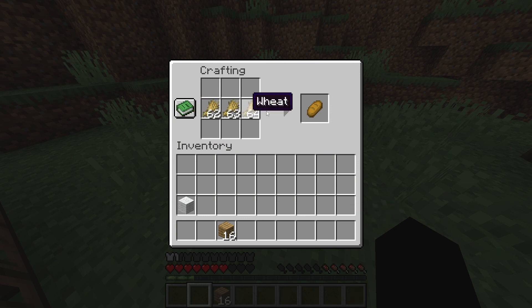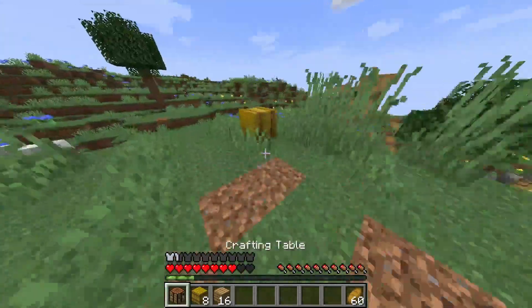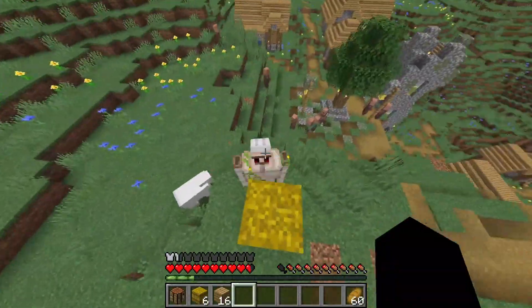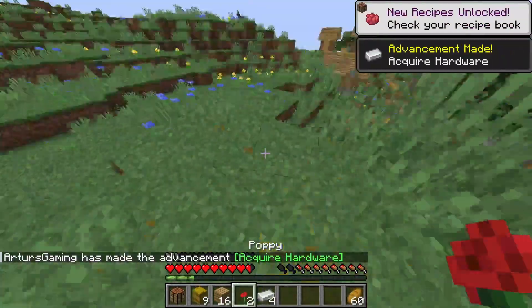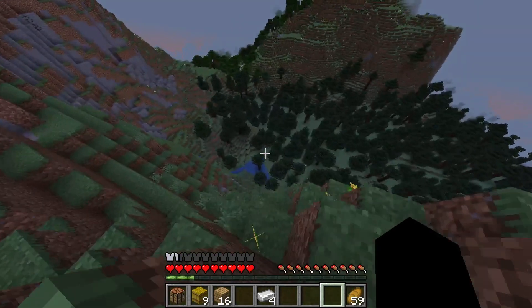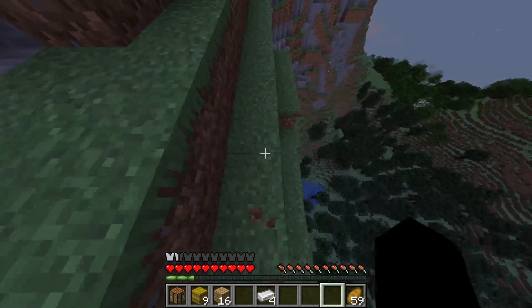To make a flint and steel I will need iron, so I had to go kill the iron golem. As my time in the village was over, I began looking for a new ruined portal — and disaster struck.